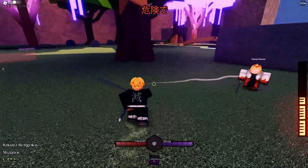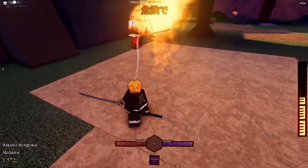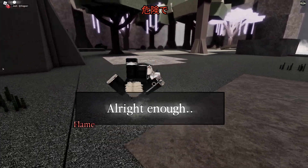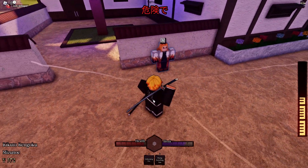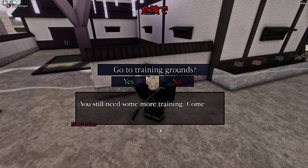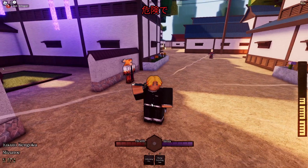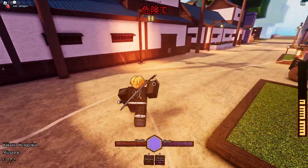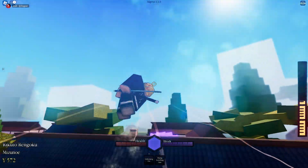Rengoku's actually fodder — going to dash back. We almost flawlessed him! He does have an afterattack but we beat him. Talk to him again: 'Congratulations on learning Rising Scorching Sun. You still need some more training, come back when you've gained more experience.' Let's test out Rising Scorching Sun — nice! That was the main goal of today's video. The next move we get is in two ranks time so I'll be back once I get that.